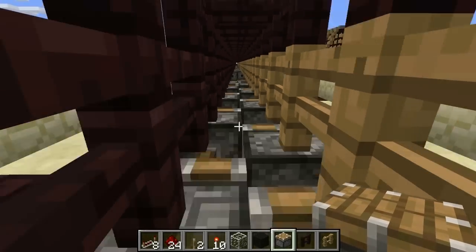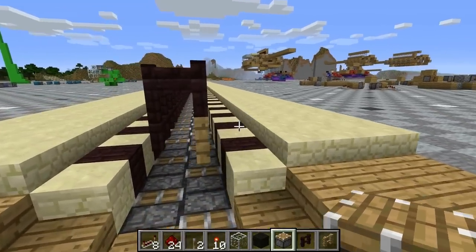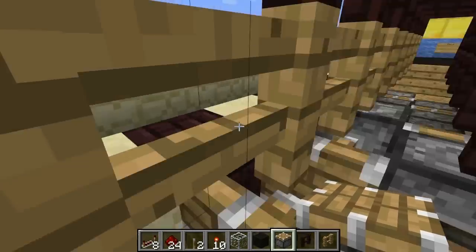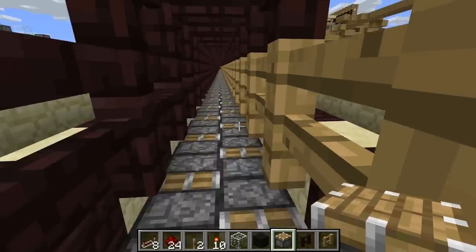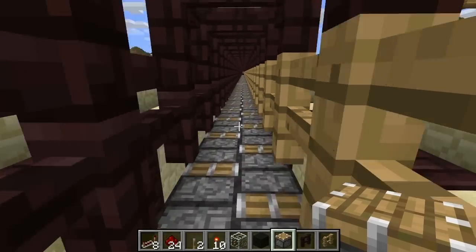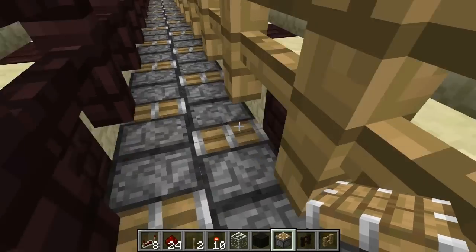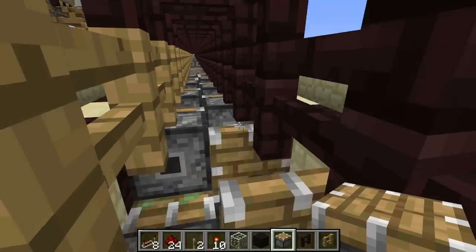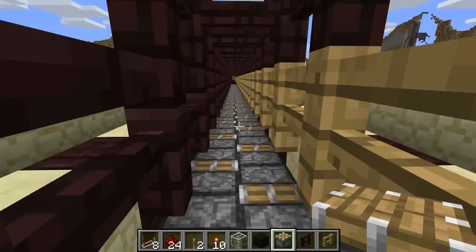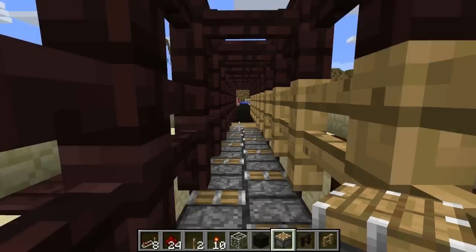Hello Minecrafters! Kevin here, and as you can see I'm going very fast — not just talking fast. This is my network of transportation, a design inspired by Brows of Steel, which you can see linked here. It's a people pusher that uses pistons to push you forward, with left and right pistons alternating to push you forward at 10 blocks per second, which is faster than a minecart.